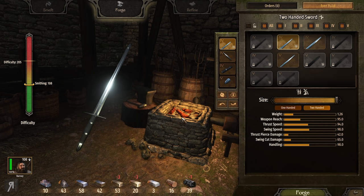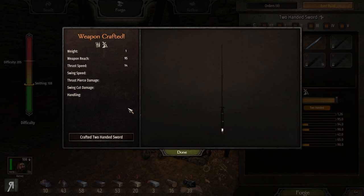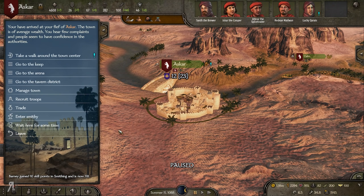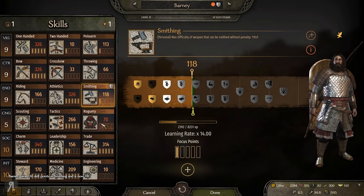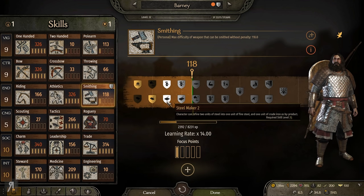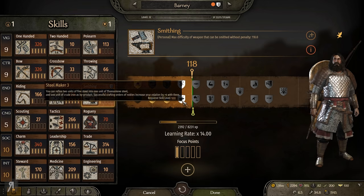I'm actually going to be creating some two-handed swords — not to sell them, just to leave them in my inventory. I basically just want the experience from crafting them. We're not getting a huge amount of XP because I don't think I have any focus points in smithing at the moment, which is obviously a big drawback. The learning rate is much worse than you'd otherwise expect at this point.